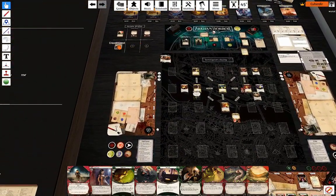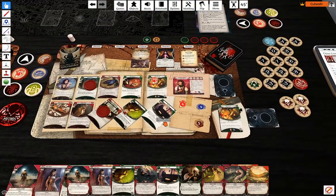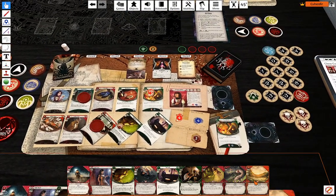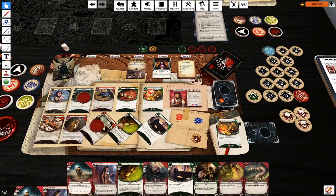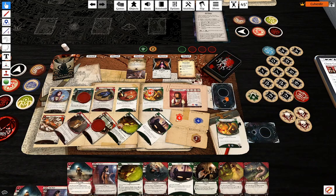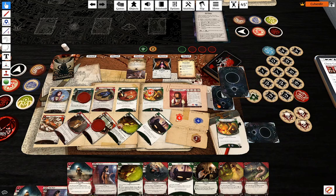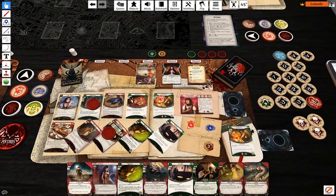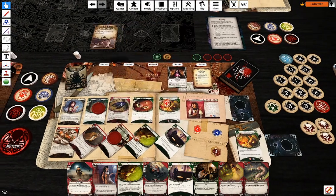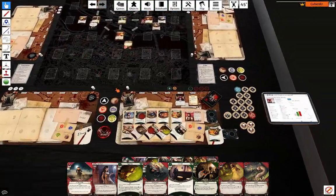That thing is actually not evaded, but it doesn't matter — instead of taking Pickpocketing to draw two and get two resources, I'm going to use Rabbit's Foot to draw one and do essentially the same thing. Eucatastrophe for my last test, and attack while she's ready — so nothing really changes.